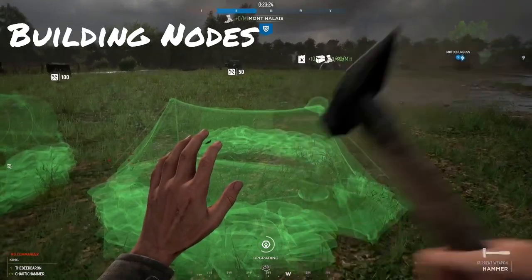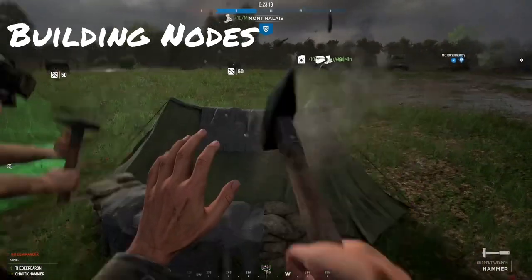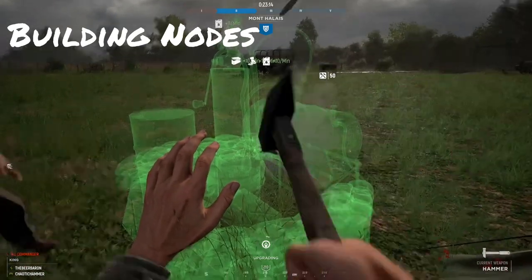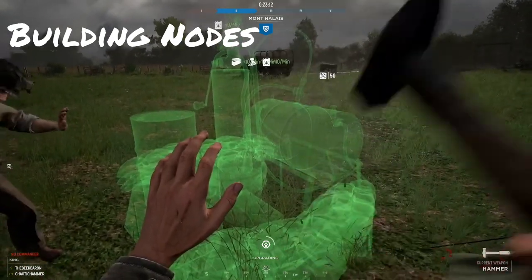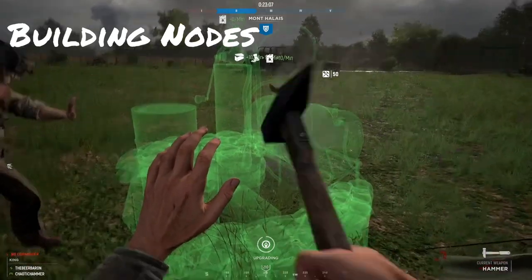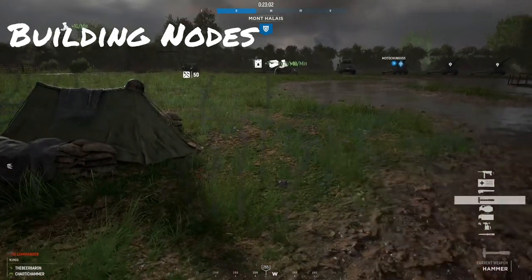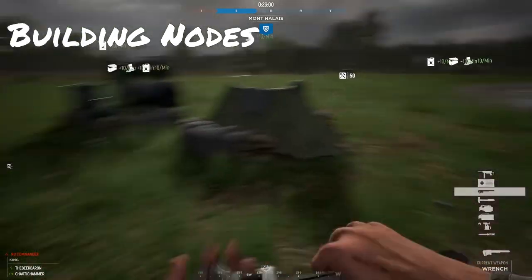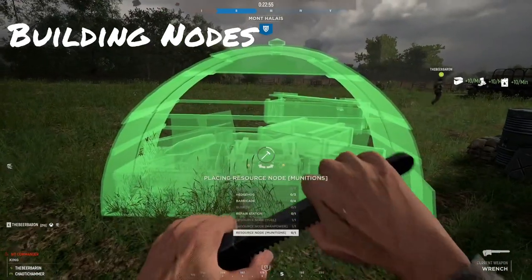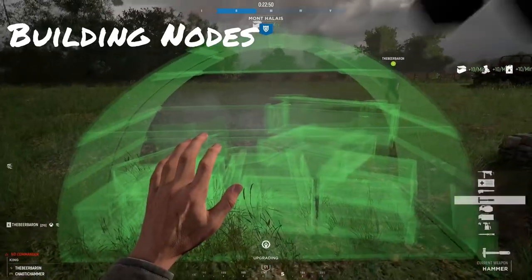Building nodes does two things. One, it provides the commander with more resources so they can call in more tanks, more airstrikes, and so on. What it does for you is provide experience. For every node you build, it's 40 points towards your support score. Build all three and that equals 120. But for every minute they're alive, you get 10 points — times that by three and you get 30 points a minute. As long as the nodes are alive, you will constantly get points every minute into your support score.